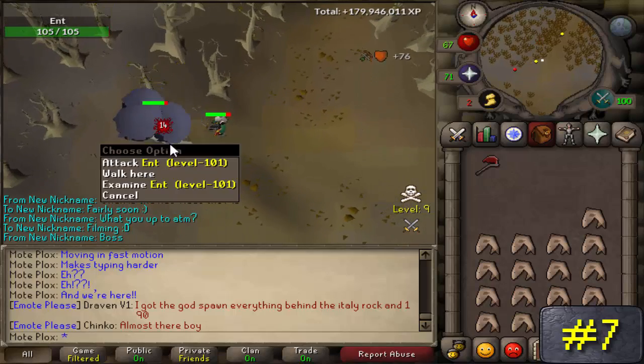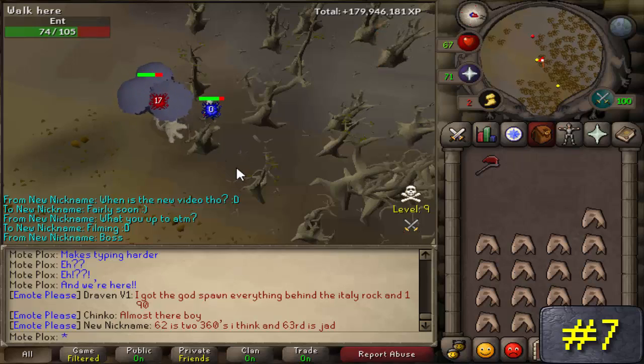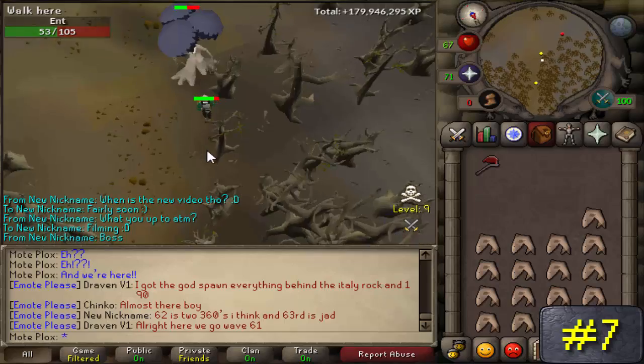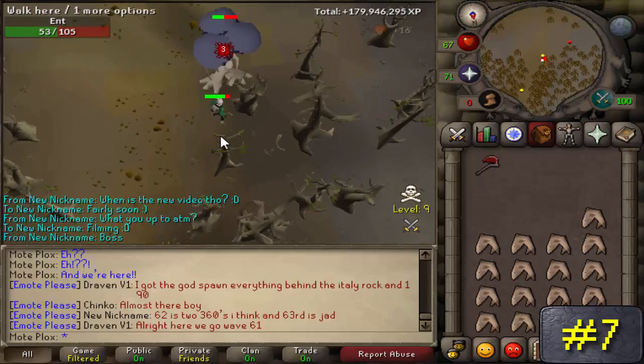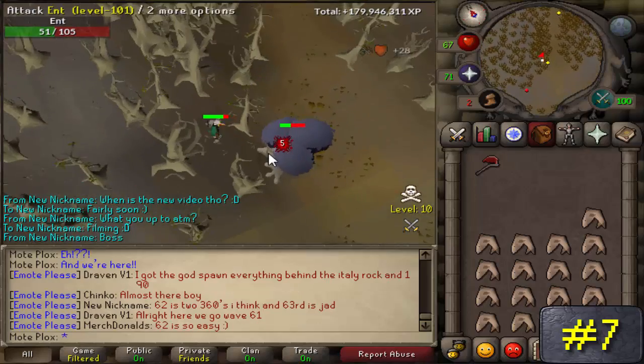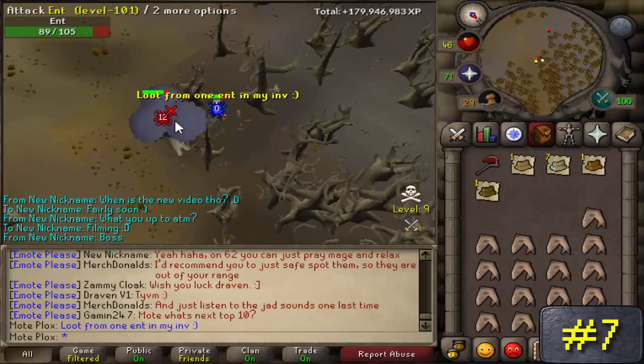If you have 75 woodcutting or over, once you kill them, you can use an axe to carve their dead trunk and receive all types of logs, ranging from regular logs all the way up to magic logs. If you are over 75 woodcutting, magic logs will be primarily what you get. It's a great moneymaker that few know about and almost nobody uses.